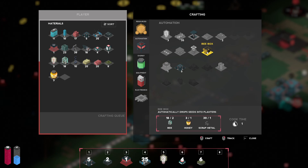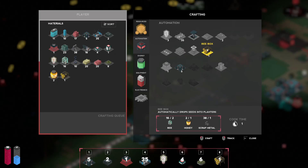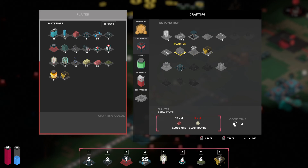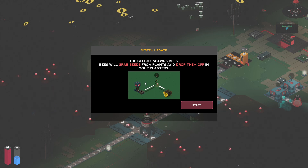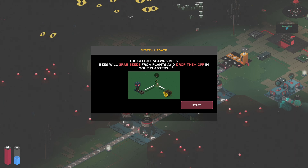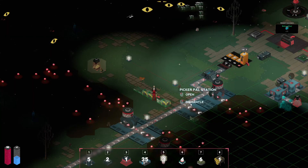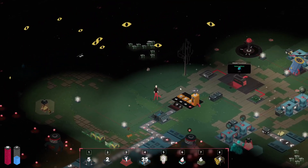Let's make one. Then let's get a planter — we need electrolyte paste. The bee box spawns bees. Bees will grab seeds from plants and drop them off in your planters. So this is what we need — we need the bees to have a sustainable mushroom farm.